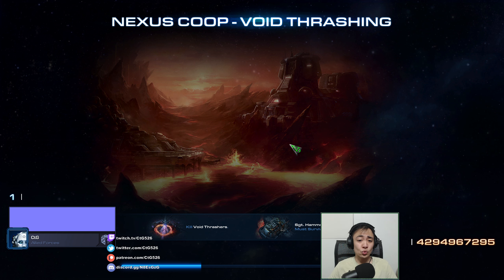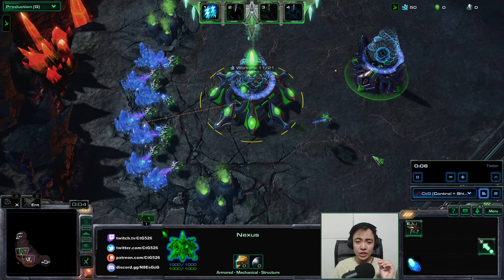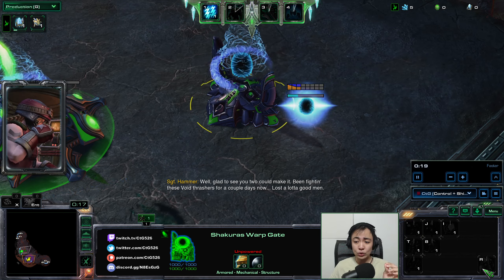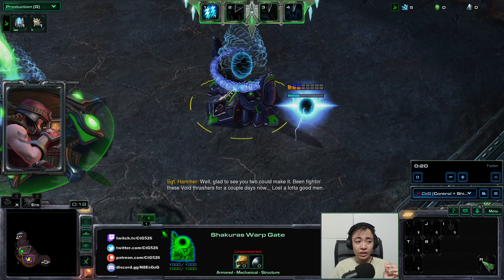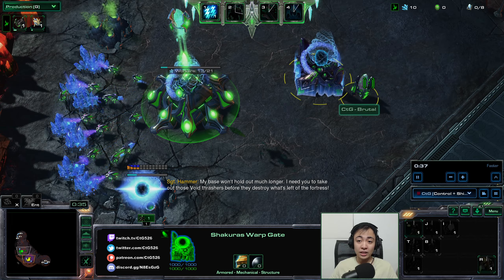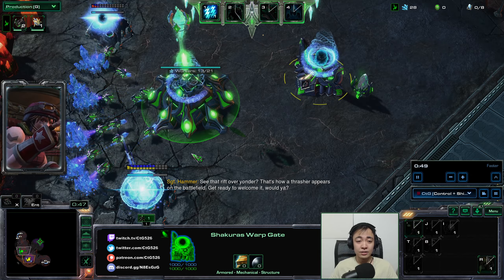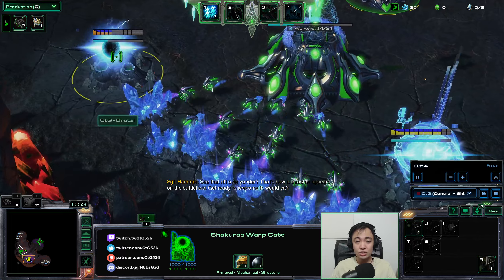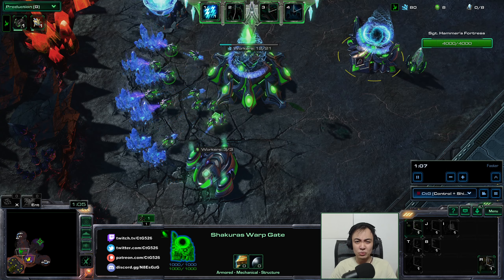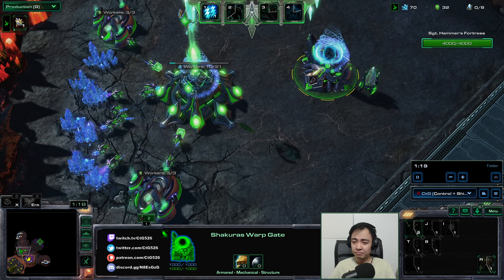The objective is to destroy the Void Thrashers before they completely eliminate Sergeant Hammer's fortress. As the game starts, the very first thing I want to do before making a single worker is to start a pylon, because the pylon will power the Shakuras warp gate. When powered, it starts a cooldown on the bottom right of the command card. That cooldown allows you to call down Zeratul — it's time-based only, it doesn't cost any money. While producing workers, I make two assimilators for upgrades.